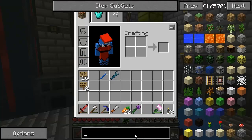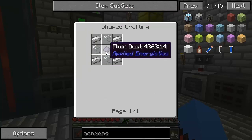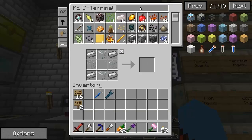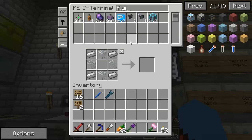We're going to need, first and foremost, what's called an ME condenser. Let's see one of these things. I don't know how expensive this thing actually is — oh, it's not that expensive actually, I thought it was going to be more. Let's go ahead and grab ourselves one of those. We need some Fluix dust — just one will do, but it'll craft three for me. It'll need to grind up the nether quartz and the certus quartz for me to be able to do this.